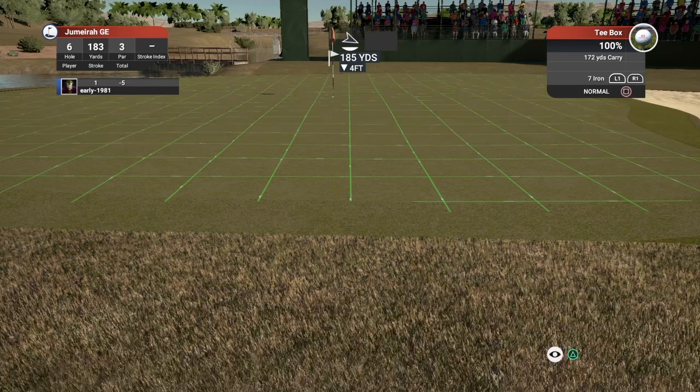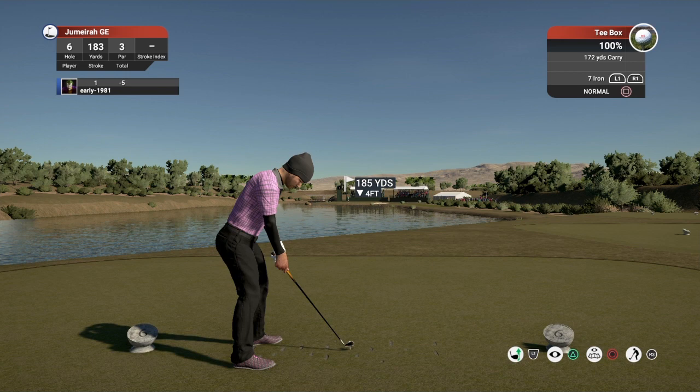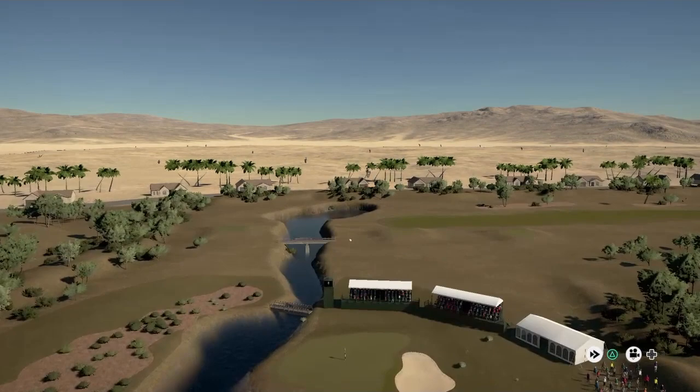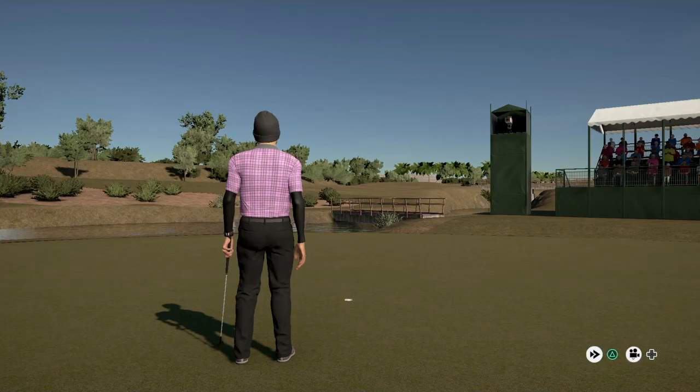I'm going to allow the green to manipulate the ball. That is a really good strike — we should have enough club. This should break to the left. I'll tell you something, this could be a hole-in-one! It should start to turn — oh, it just came up short. We really had a great line there, just didn't have enough club. This should set us up for our sixth consecutive birdie. There's very little challenge in the greens, but from what I've seen it's a fairly tidy recreation of the course — the Jumeirah Golf Estates Earth Course.